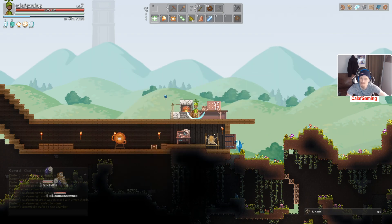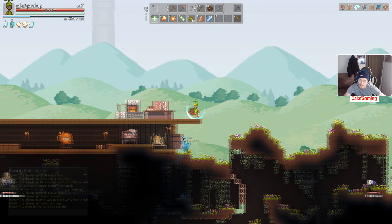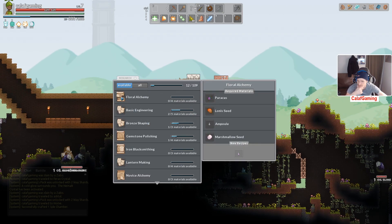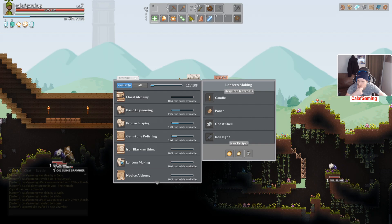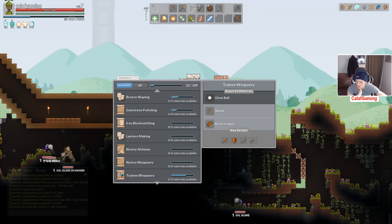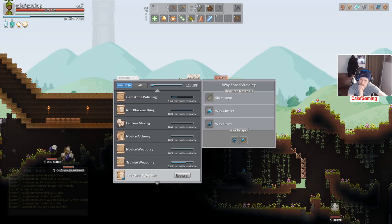What are we missing for it? I wonder if we have to have a research for it. Not that — the research bench, that's the one we want. Well that would have been downstairs — not sure why I went upstairs. Close that door. Basic engineering, iron blacksmithing, lantern making, novice alchemy. Trainee weaponry — okay, so there's a new staff. Two of three — what am I missing? Glow balls.